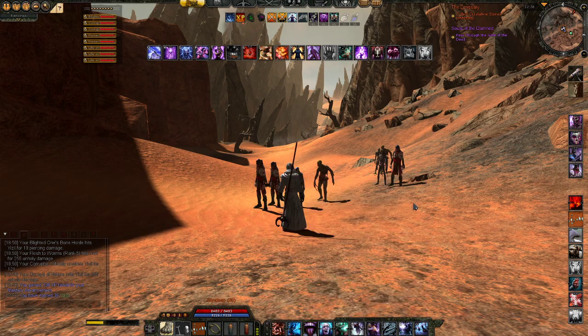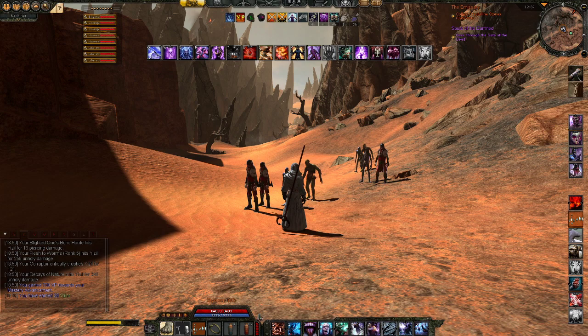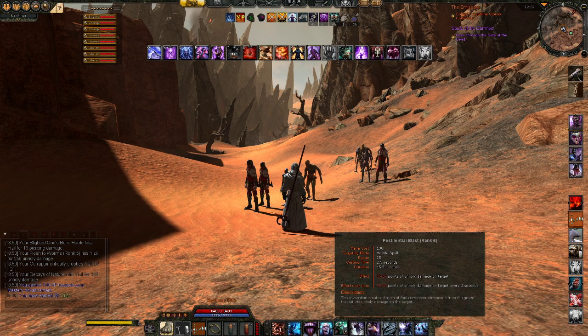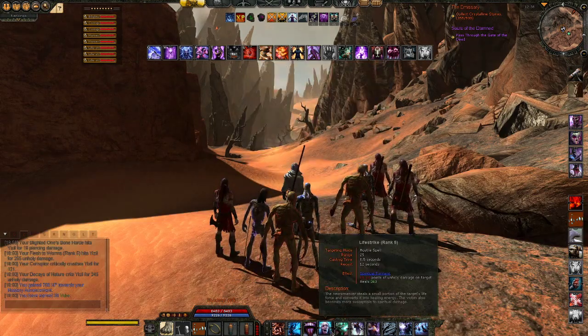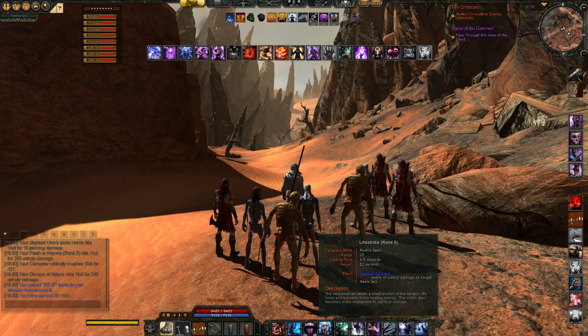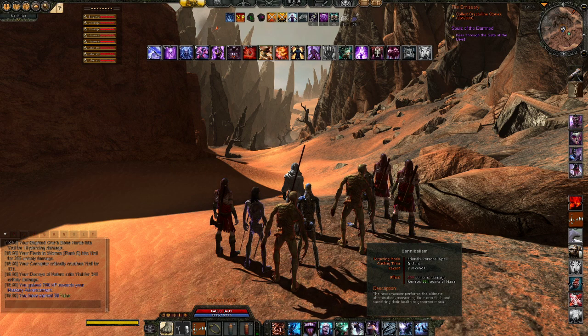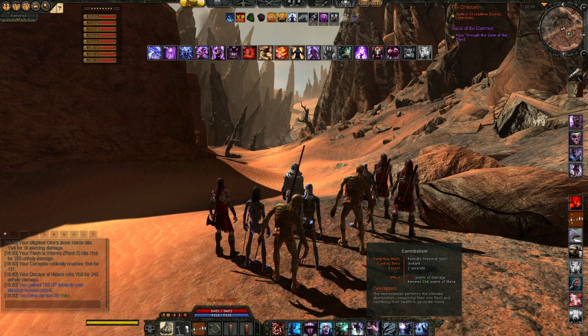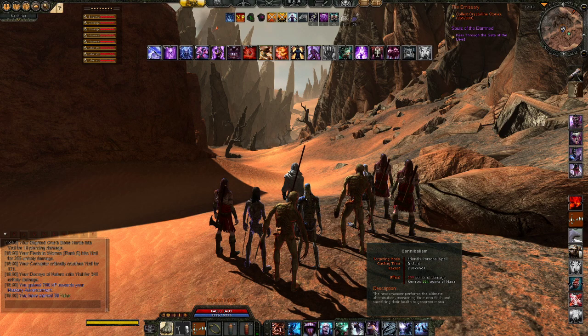Remember the DOTs — Flesh to Worms — that I use in all my specs. And cannibalism, in my opinion the most important ability for the Necromancer to regain mana. You will get a little bit of damage from it, but you will need a lot of mana.